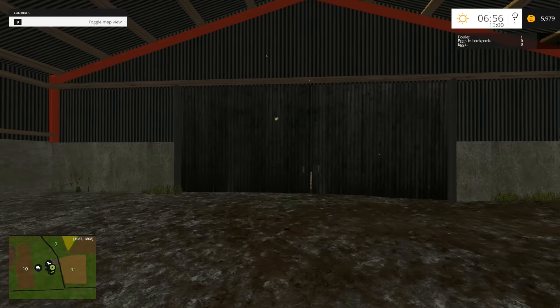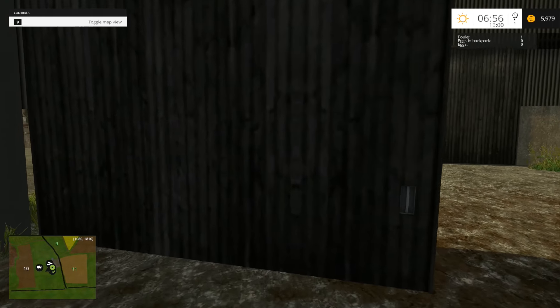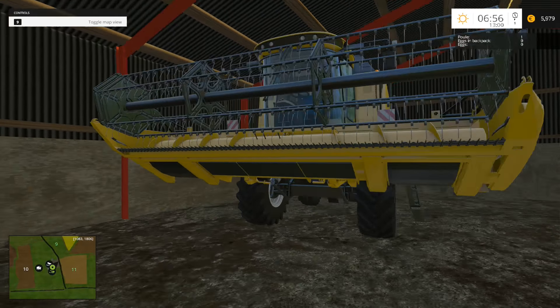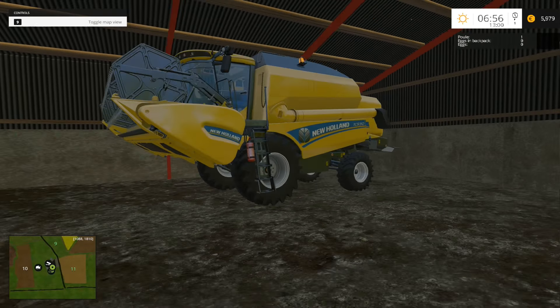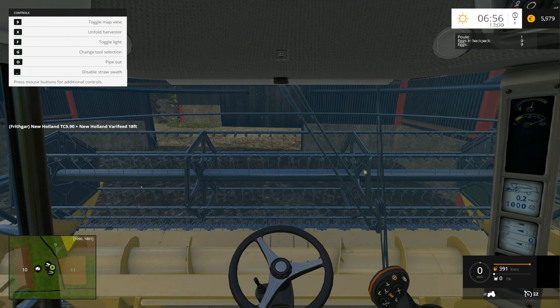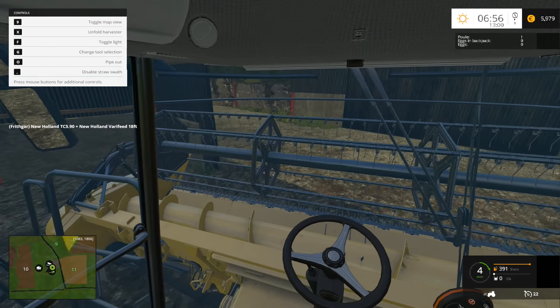I think we've got a little bit of a problem here. Let me just come over and open up the gate so that we can get out. The problem that I think we might have is how are we going to get this combine up the road? That is a big header — that's an eighteen foot cut header. I think we're going to need a header trailer.